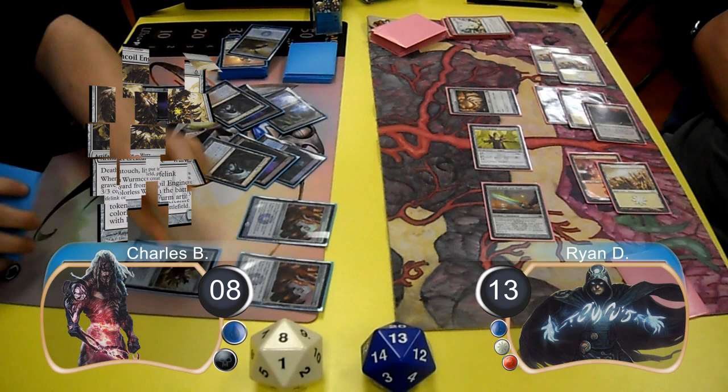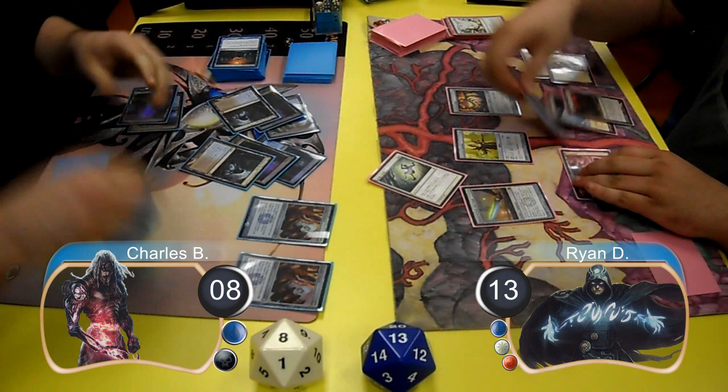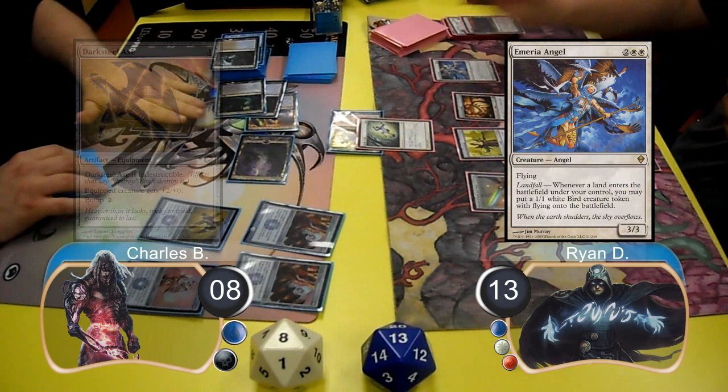For Charles' next turn, he resolved a Wurmcoil Engine, however Ryan drew a Journey to Nowhere off the top of his library to get rid of it. Before it resolved though, Charles did use a Mana Leak to make Ryan tap 3 of his lands. So Charles then laid down an Etched Champion and animated his Creeping Tar Pit. He went to attack with the Tar Pit, however Ryan killed it with his Tectonic Edge. Then post-combat, Charles resolved a Darksteel Axe before passing the turn.